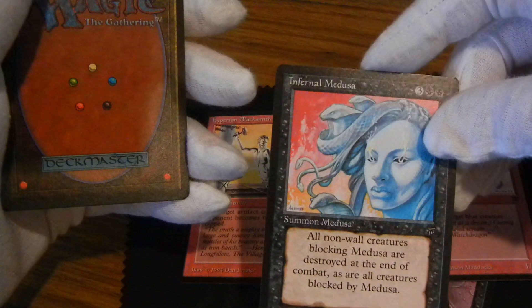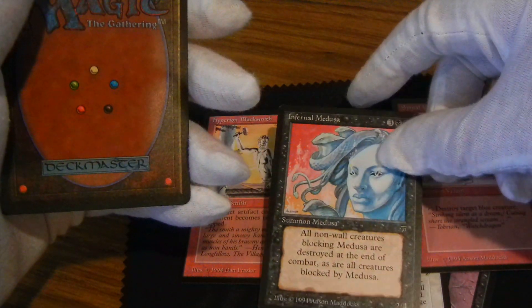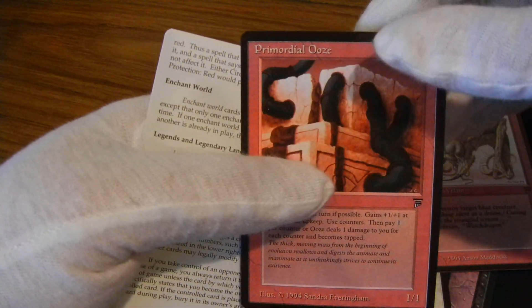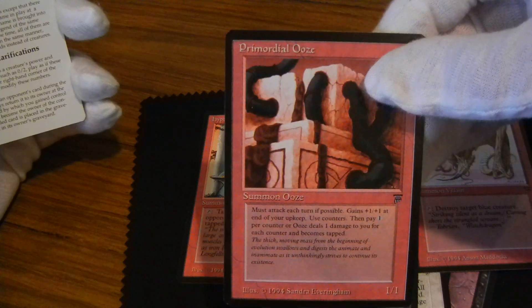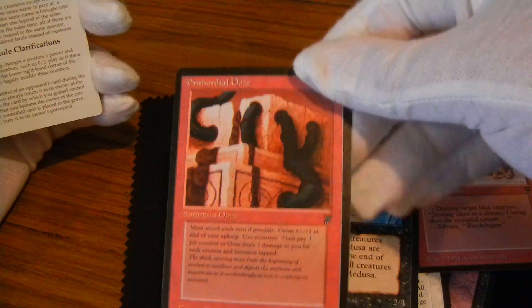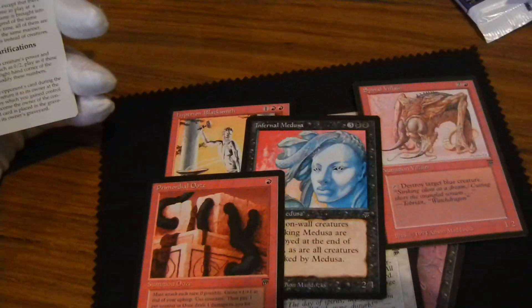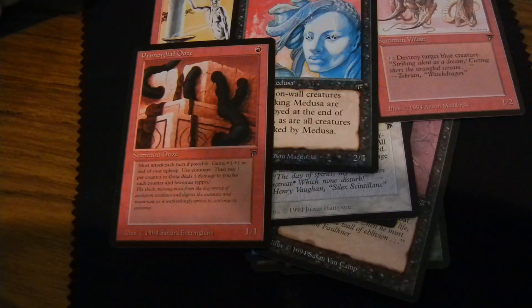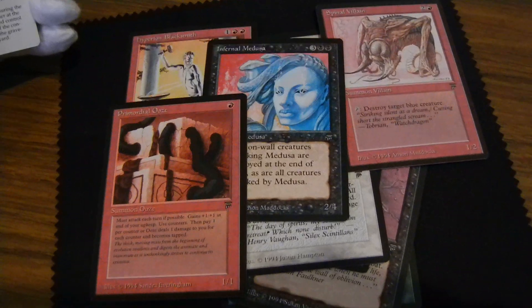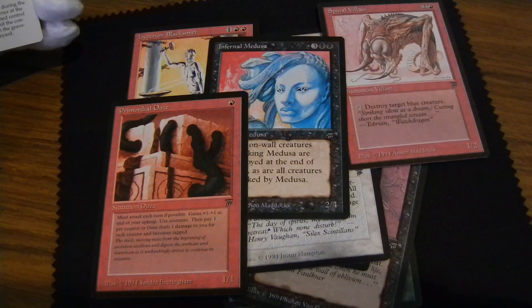One of my favorites for our deck. Infernal Medusa. Primordial Ooze. Primordial Ooze — we have a lot more packs to go. This is just number 5.